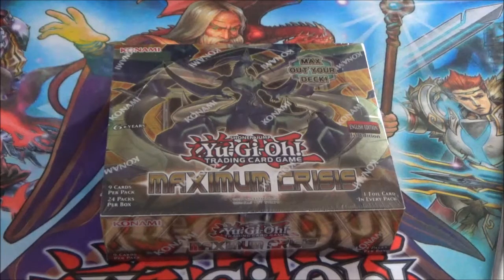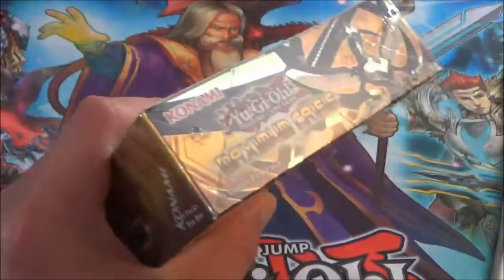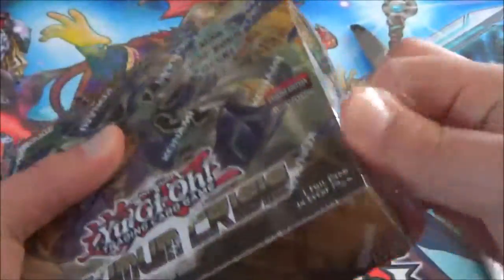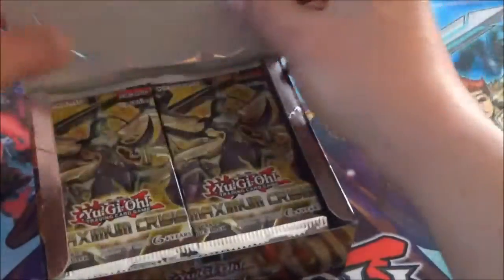This time I'll be doing something that I haven't done in a long time, and that's opening up a Yu-Gi-Oh TCG Booster Box. This is the latest set, Maximum Crisis — at least the latest in the main TCG. I know the newest Duelist Pack is out there too. Hopefully I can get a box of that to open for you guys in the future. I haven't even done a Raging Tempest box opening yet either.